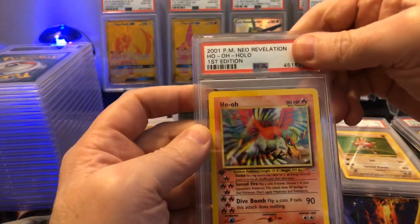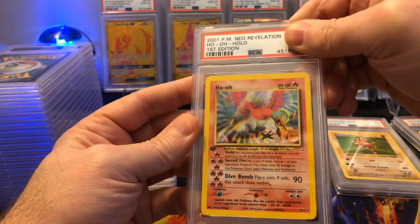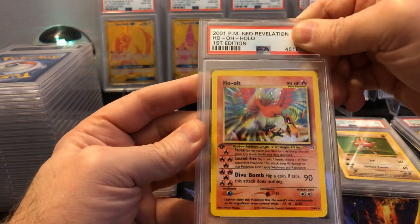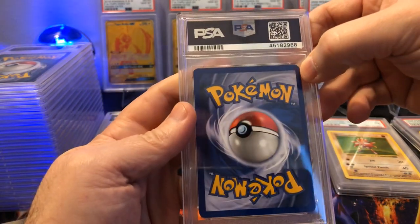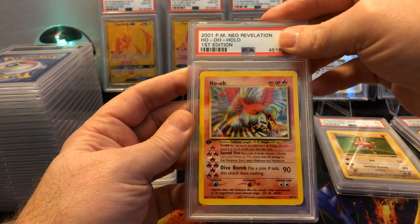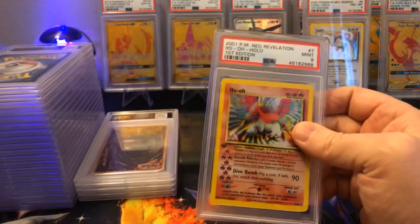Next we have a Neo Revelation card — bought this on eBay, it was about a hundred bucks. It looked in phenomenal condition when I got it, though there's a little white dot right in the corner so I didn't think it would get a PSA 10. Just hoping for an 8 or 9... Mint 9! Awesome, super happy about that. That's definitely going in the collection.